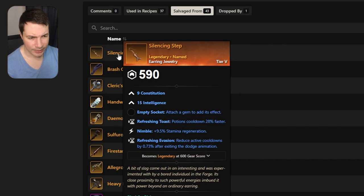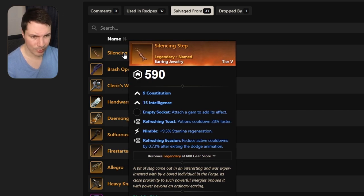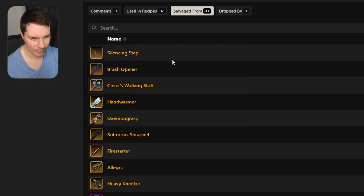Next up is an earring with intelligence and constitution. It comes with refreshing toast, nimble, and refreshing evasion — also super good. But you can probably get something you want from other dungeons.